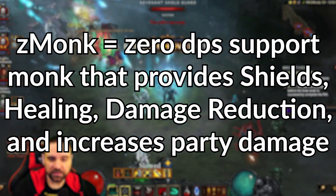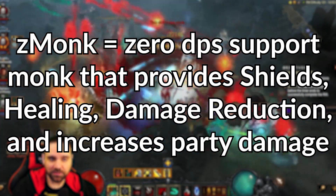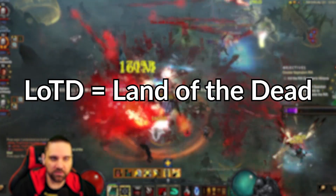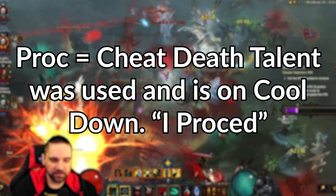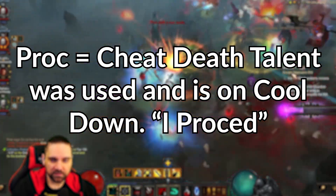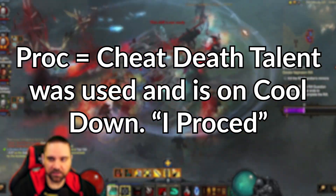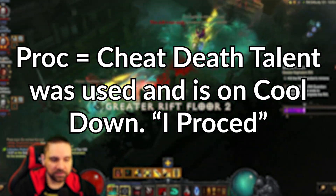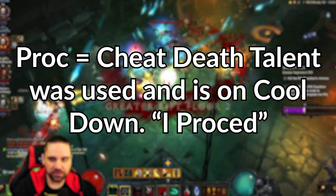The Z-Monk is one of, if not the only, best healing class in Diablo 3. BIS is best in slot. LOTD is Land of the Dead. PROCED equals a cheap death mechanic was used — very important in hardcore so your teammates can help keep you alive or help get you a town portal back to town safely. If you ever hear anybody say they've PROCED and you're playing hardcore, that's usually freakout mode.